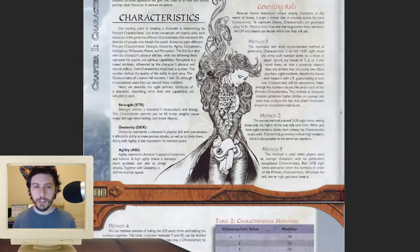When it comes to generating stats, there are four methods the book provides, but the first one is the best and the one we chose to use when we played. You roll 8 d10s, re-roll all 1s, 2s, and 3s, then replace your lowest number with 9, and then assign your attributes accordingly. Let's go ahead and make it happen.